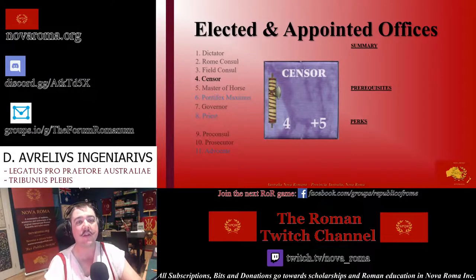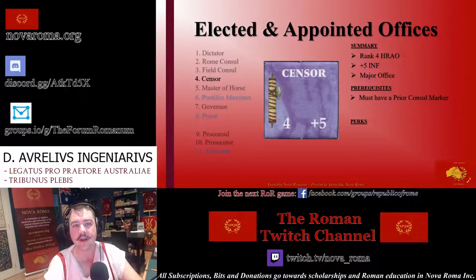The censor is one of the most experienced officers in the Roman Senate and usually required many years of service in ancient times. They are the fourth-ranked HRAO and gain five influence. The censor is a major office and, perhaps ironically, makes them eligible for prosecution. To be eligible for censor, a Senator must possess a prior Consul marker, and it is also permissible for the current serving censor to be elected again. The job of a newly elected censor is managing prosecutions, and once elected, they become the presiding magistrate temporarily while they identify the accused Senators and facilitate trials.